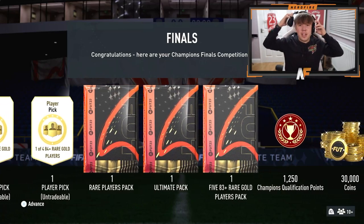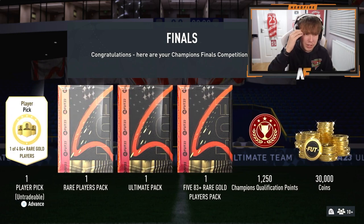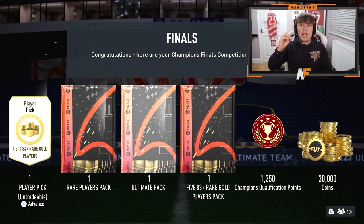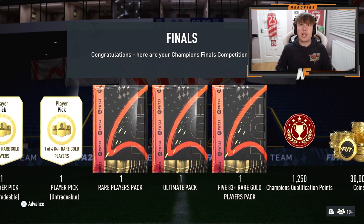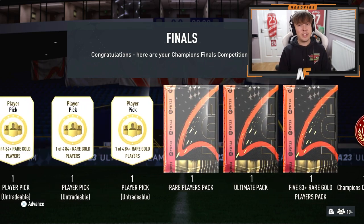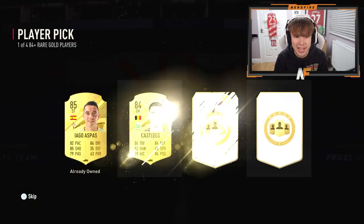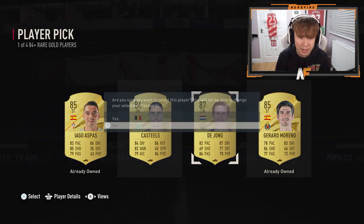Champs rewards for this week — EA changed the player picks since we don't have a Team of the Week. They're just gold cards; they could have put special cards in but they didn't. We're going for Rank 5 like usual: one of four player picks, three 84-plus rare gold picks, a 50k and armour pack, a 5x83-plus rare gold pack, and 30,000 coins. First player pick: Frankie de Jong — at least it's a bit of fodder.